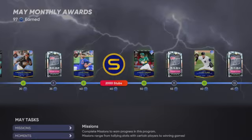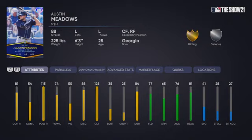First off we're gonna go through all the cards in this program, starting off with Austin Meadows. This card to me is really a bench bat, very good against righties, unusable against lefties in my opinion. They actually really juiced up his defense.